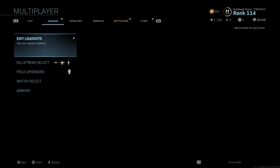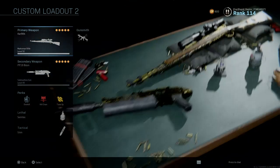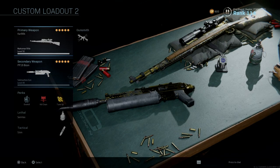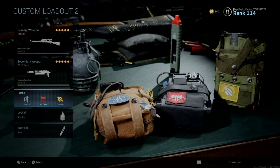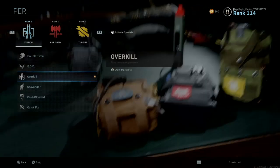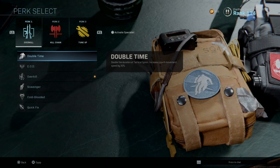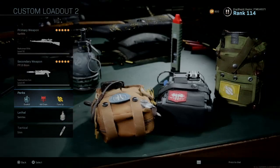I'm going to show you guys the loadout I use. Right now I'm using it with the Bison because that's the other gold gun I have right now. For perks, I would not use Overkill — I would instead use Double Time. Right now I'm using Overkill just so I can use my other weapon, but if you're going for gold on this gun you want Double Time.